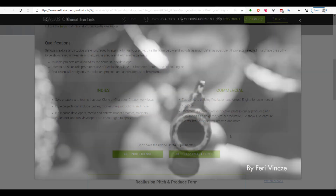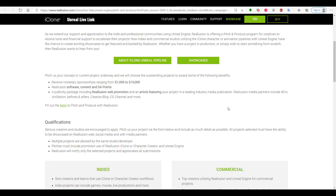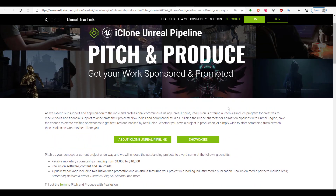If you're also thinking about software content and all that, if your work gets chosen, Reallusion software content and DA points will be assigned to you. So you'll be able to use the software with licenses and at the same time you will be able to have access to a couple of DA points.